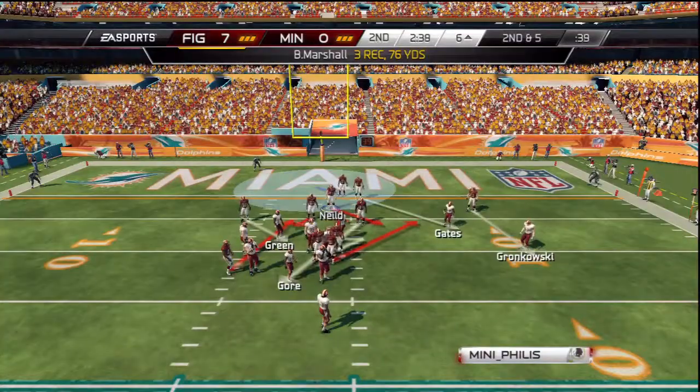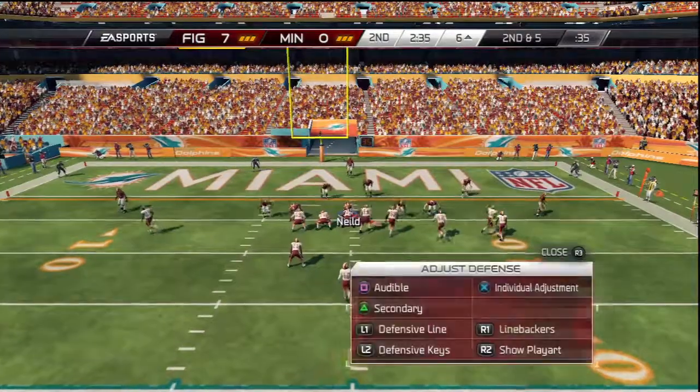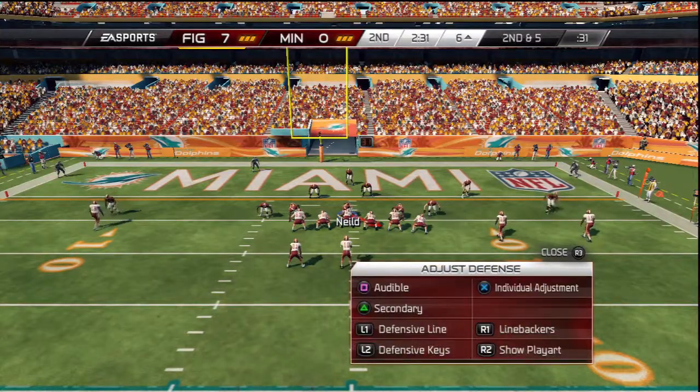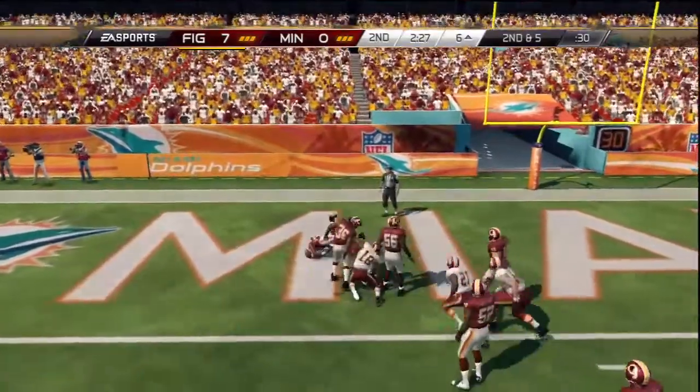By the way, my quarterback is Otto Graham. He's a 94 overall. He's pretty freaking good and I got him in a pack, so I assume it's not too hard to get. Enjoy the video guys. Bye.